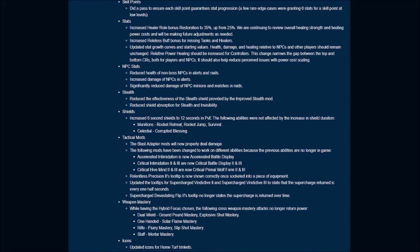For tactical mods, the Blast Adapter mod will now properly deal damage. The following mods have been changed to work on different abilities because the previous abilities are no longer in the game: Accelerated Intimidation is now Accelerated Battle Display; Critical Intimidation 2 and 3 are now Critical Battle Display 2 and 3; Critical Hive Mind 2 and 3 are now Critical Primal Wolf Form 2 and 3. Relentless Precision 2's tooltip is now shown correctly once socketed. They've updated the tooltip for Supercharged Vindictive 2 and 3 to state that the supercharge returned is every one-half seconds. Supercharged Devastating Flip 2's tooltip no longer states the supercharge is returned over time. In weapon mastery with the hybrid focus chosen, the following cross weapon mastery attacks no longer return power: Dual Wield Ground Pound Mastery, Explosive Shot Mastery, One-Handed Solar Flame Mastery, Rifle Flurry Mastery, Slip Shot Mastery, and Staff Mortar Mastery.